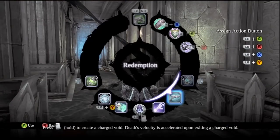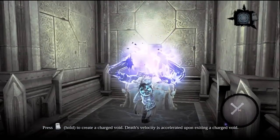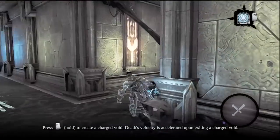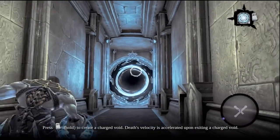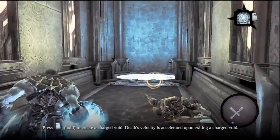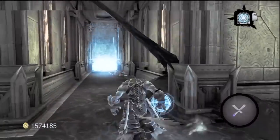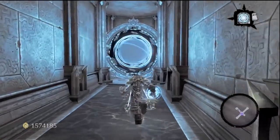And here we go with the charged voids. But first we got a chesty chest. The charging only depends on the exit portal — it doesn't matter if the entrance portal is charged or not. We want to charge this sucker up. Boom — see how it's got like this extra plane-like trail? And we'll fly up.